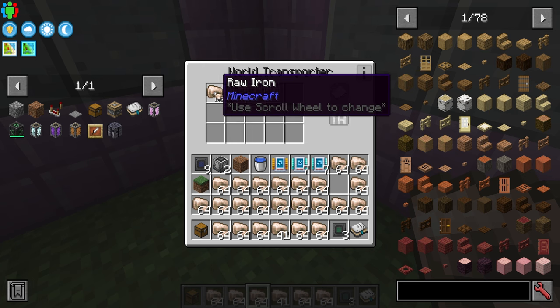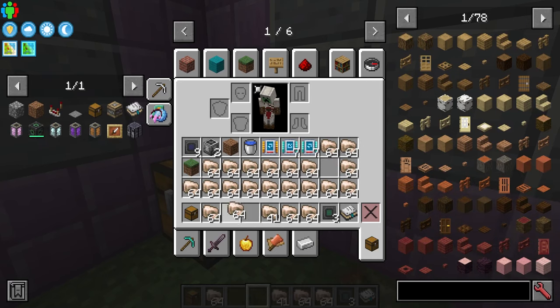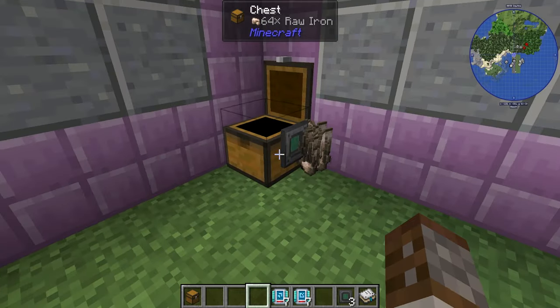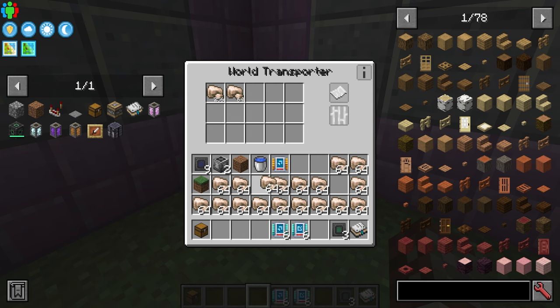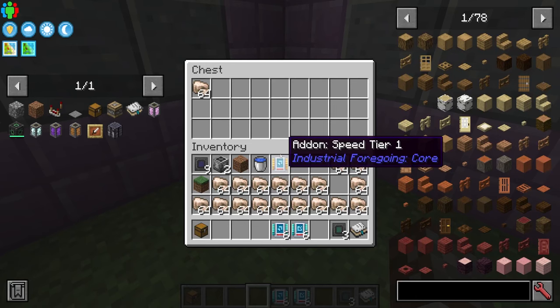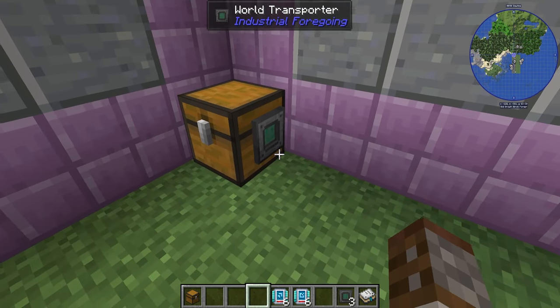You can set the regulator limit higher — 256 is roughly five stacks — and it will keep pulling items from the floor up to that count. Speed upgrades can be added by right-clicking. Think of the World Transporter as a filterable hopper-dropper combination.